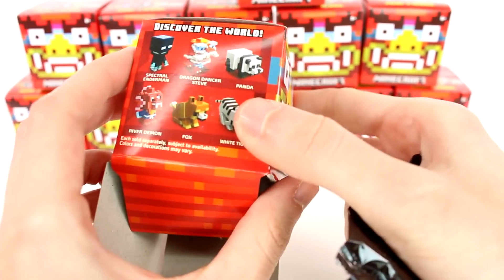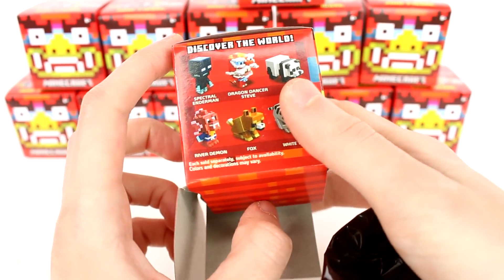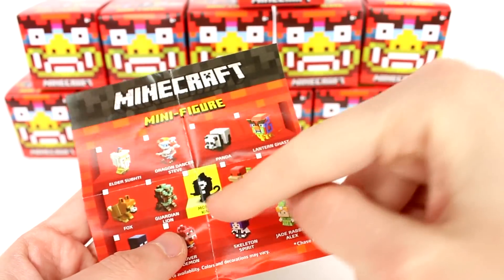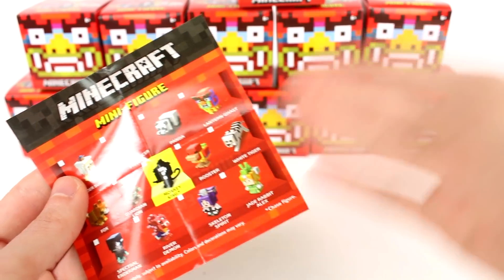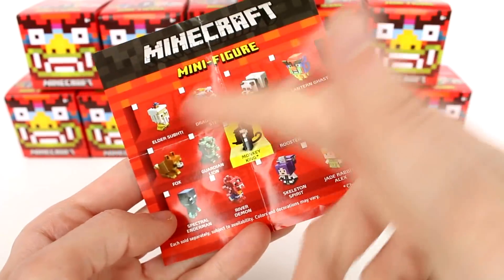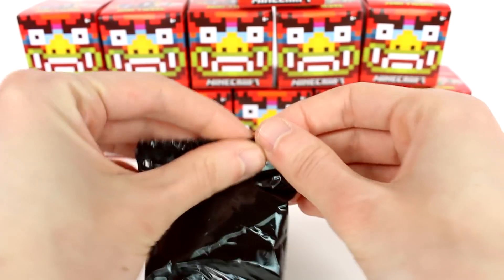Oh, there's even a little checklist, so we'll be able to see. I thought the ones with asterisks would be exclusive to the blind boxes — but never mind. With the Minecraft minifigures they usually have some exclusive ones, but it's just the monkey king. He's the chase figure — so all of these can be found in the blind boxes and the monkey king is the chase figure.